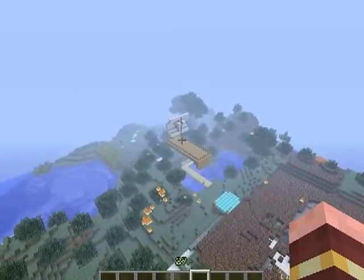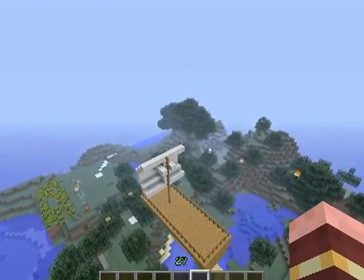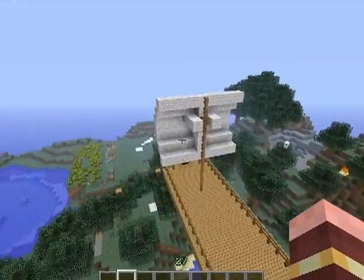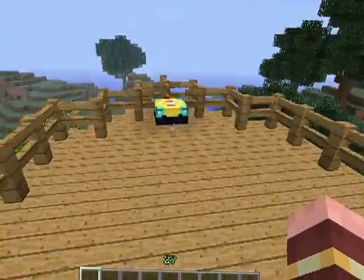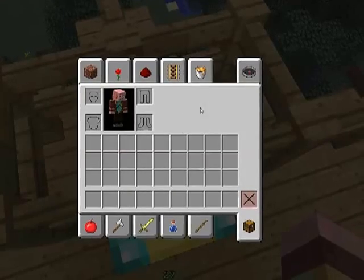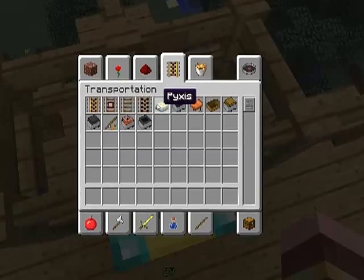Once I have a Zeppelin, I made a boat. I could even turn it into a Zeppelin — it's not that hard. I mean, I could do it right now if you want me to, but I won't. In order to do all this, you need this thing right here. It's called a praxis, I think.